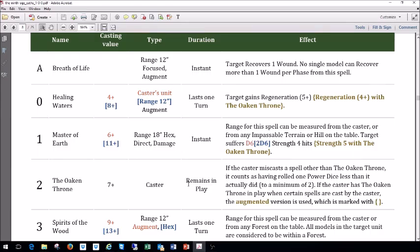The thing that boosts it despite the 18-inch range is that it can be measured from any impassable terrain, making it much more useful. The casting value of six is really low — that's good for a basic magic missile. The 2d6 version at eleven is manageable, and of course if the Oaken Throne is going it makes it more worthwhile.